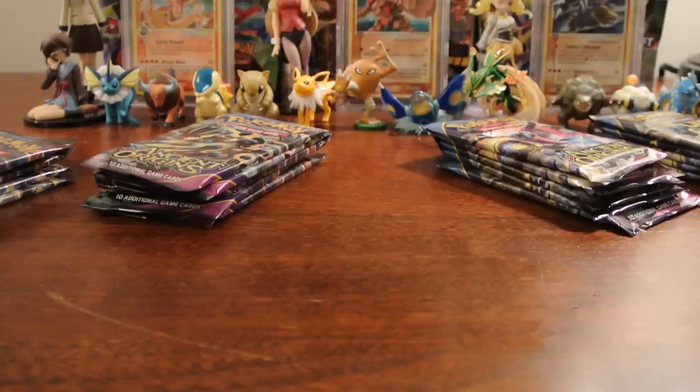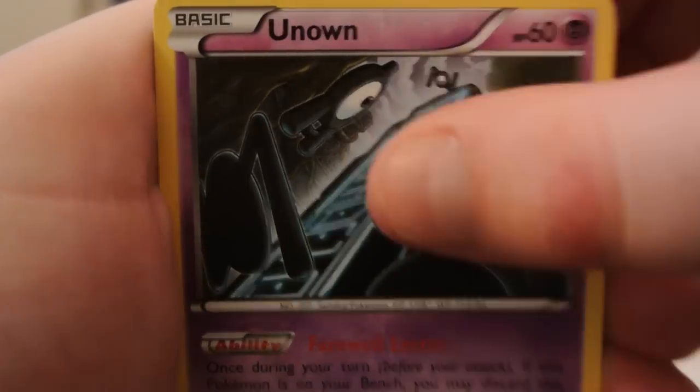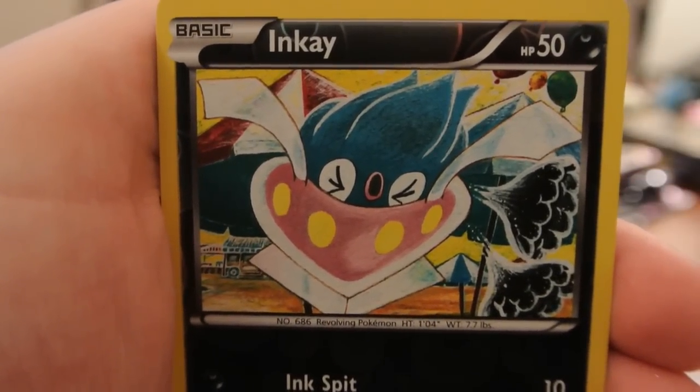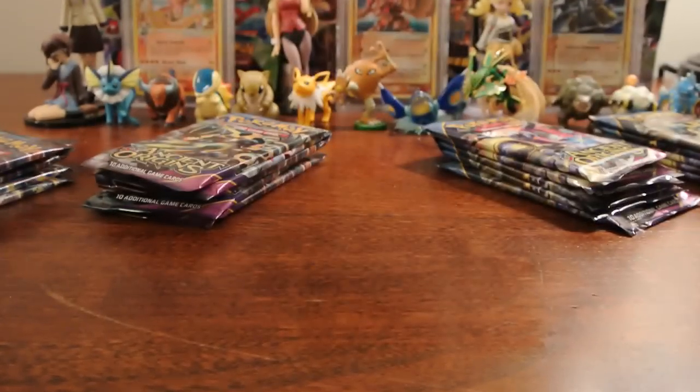Have Hoopa! Hoopa! It's a load of Hoopa! Hopefully we can pull something good out of one of the last two packs, or I will get exposed by these five packs. Golite, Ralts, Persian, Unown, Goomy, Tyranitar Spirit Link, Aridoss, Eco Arm. Reverse is an Inkay, just a common reverse. And our rare is a Volcarona! Not holo — I thought the Volcarona was holo. There is a holo, but it's not an Ancient Trait. Rip. The more you know.